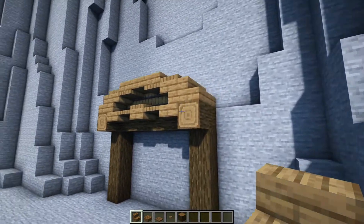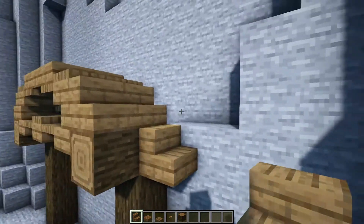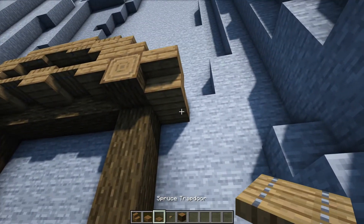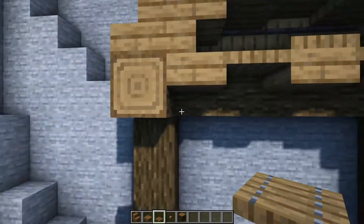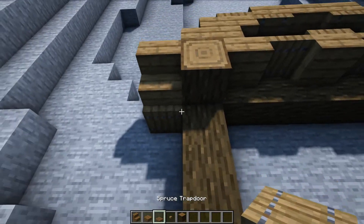What we can then do is come around to the sides here, and on this corner block we're going to have a regular stair with an upside down one out the front of it, just like this. We can then go ahead and place a spruce trapdoor underneath that back stair, and then we can just swing around here and do the same again — so two stairs and a trapdoor.